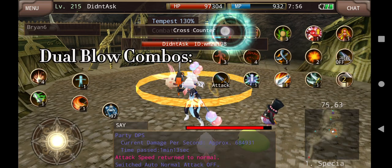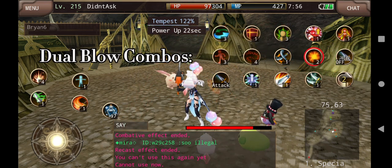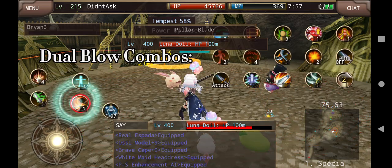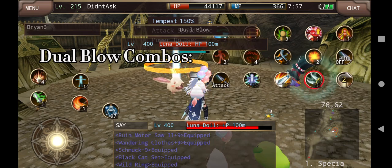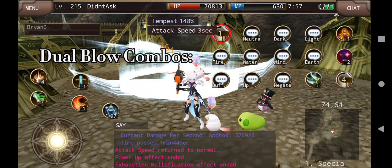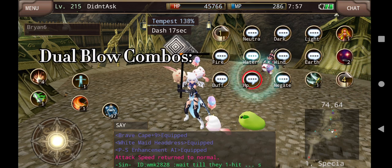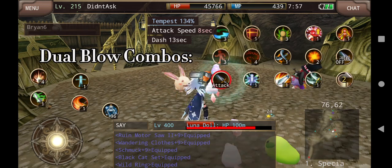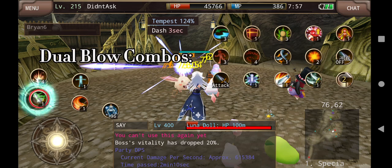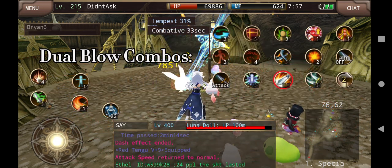If you are a Dual Blow player, we're going to buff like normal — very standard. You can do the standard combo, or we can use the item delay tech. Get down to 10% MP and execute the sequence.